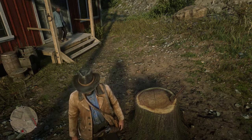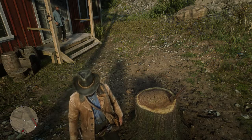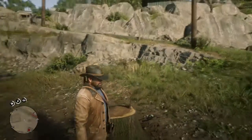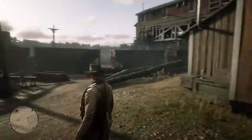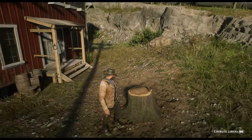Hey guys, Lethal Leslie here and today I'm showing you exactly where you're going to find the rusted double bit hatchet. As you can see I've got it in this stump right here. I'm going to show you the surroundings real quick and then we'll go straight to the map location. It's by this little train station here.